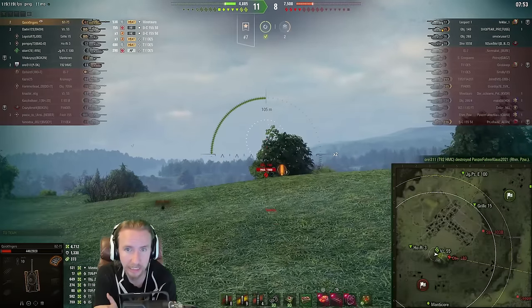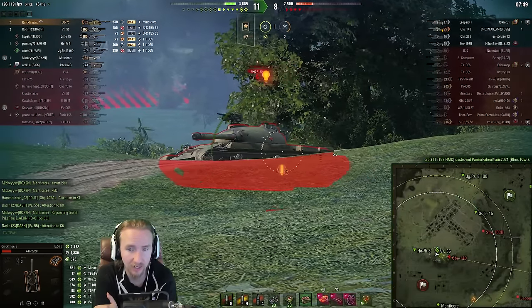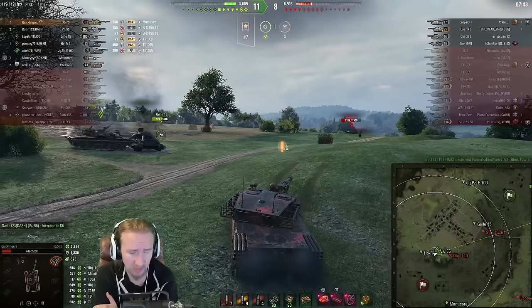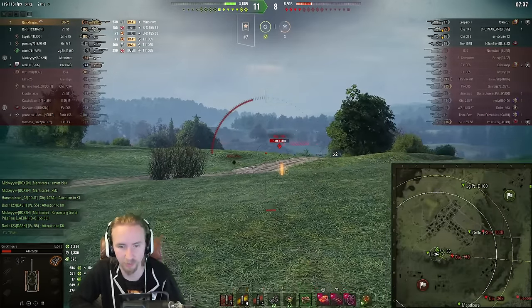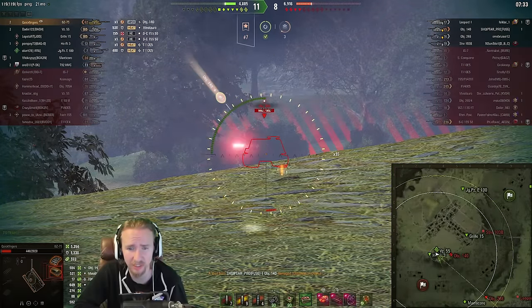Did you see that? The artillery just hit the Rhymer tile on the move for like 800. Luckily, this Object 140 seems to be a little bit sleepy. While we're low-rolling pretty much all of the last four shells, to be fair, earlier we rolled a 700 on the IS-7, which was pretty delicious.